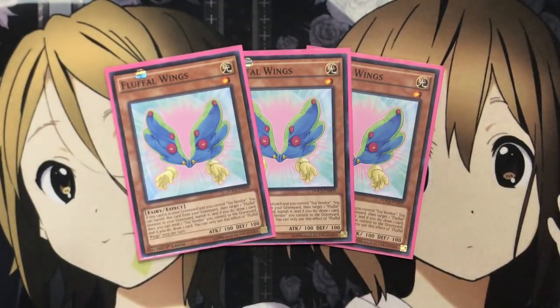It just adds so much key potential play to the deck, since it helps speed up getting Wings to the graveyard and having Seraphinite to make another second normal summon. So you can get off Dog's effect but then also summon things like Owl, which have fusion potential, or other cards as well.